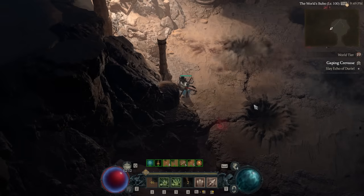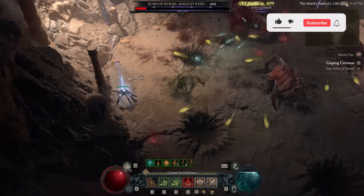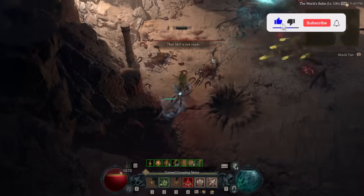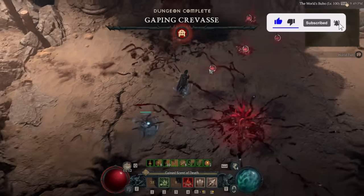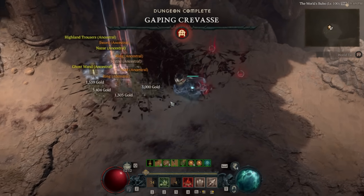There you have it — those are the details around farming the materials for Durial as fast as possible in our current state of season 3. I hope the information in this guide was useful, and if you have any extra details that might help someone, drop it in the comments. I've been Hollow, you've been you, thanks for watching.